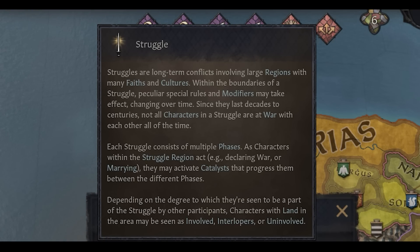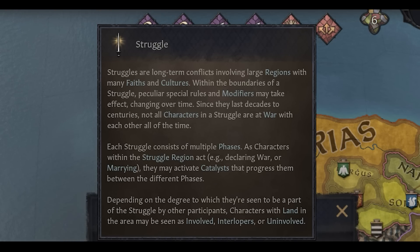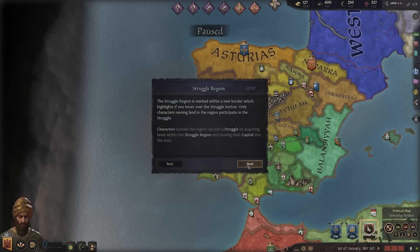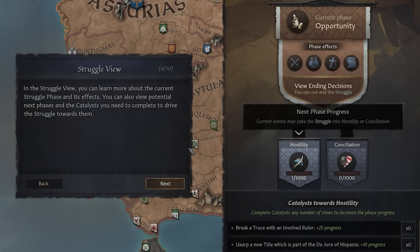The main feature that's added is the struggle mechanic — a long-term conflict across large regions, encompassing many different faiths and cultures. In this case it's the Iberian struggle, looking at the Iberian Peninsula in and of itself. Inside of struggles, not all characters have to be at war, at least not all of the time. The struggle can play out more as a grand conflict, not limited to a specific war or even a specific leader — this can play out throughout the ages. It's focused on a struggle region, a specific highlighted border within the map. The struggle itself has different phases.